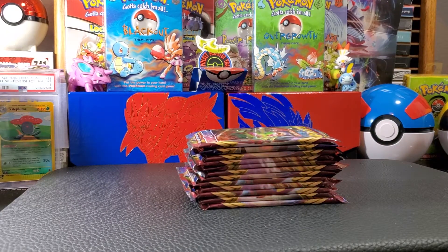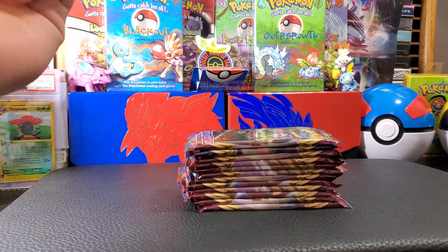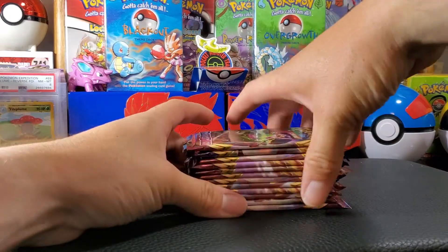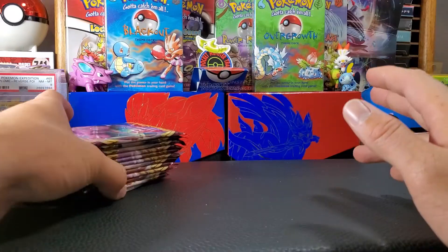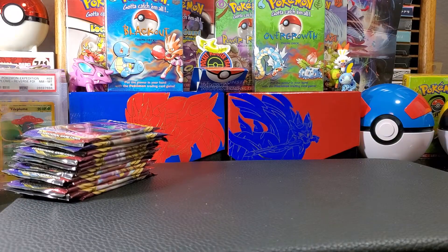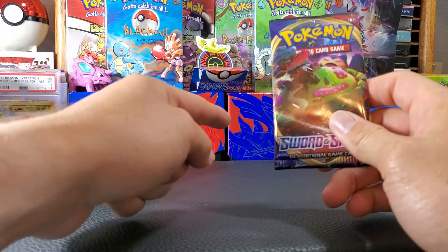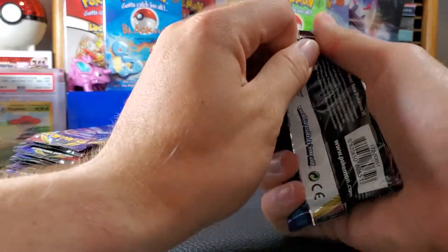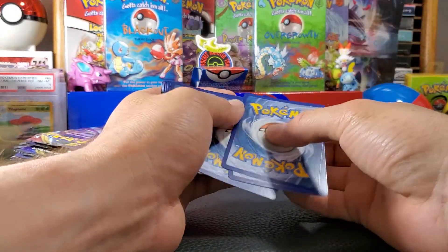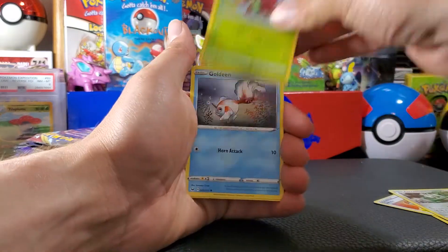Welcome back everyone! Today I'll be opening another 12 packs of Sword and Shield — these are coming from single blisters, the ones in the cardboard. If you guys checked out my last video, they have pretty good pull rates. I got these off eBay because with a booster box you're limited on what you can pull. I'm also trying to finish up the sets, and the first part of this series did pretty well — I got a couple cards I really needed.